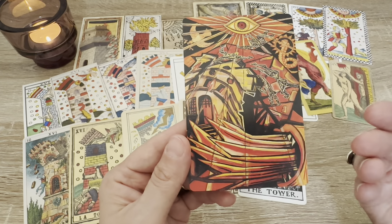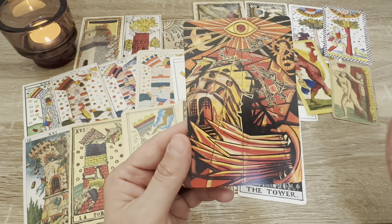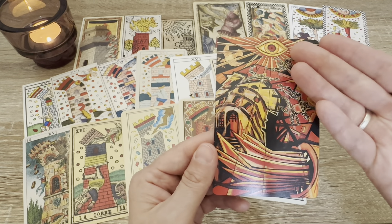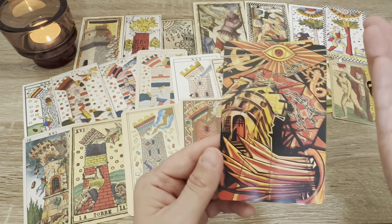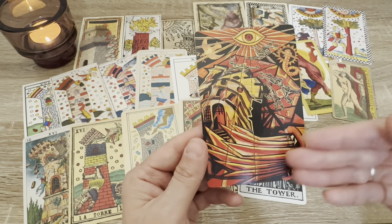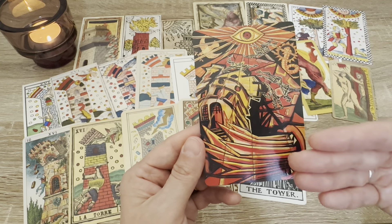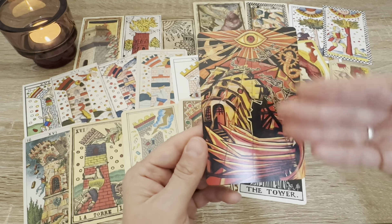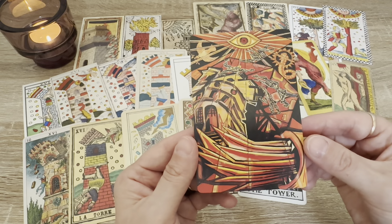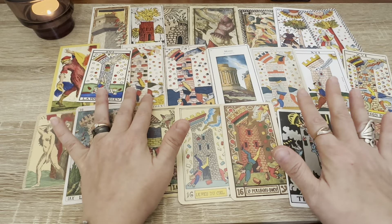The representation of the Tower in the Thoth tarot is striking: at the top of the card we observe the Eye of God, and at the bottom the flames and the mouth of hell. This card illustrates the punishment aspect very strongly.